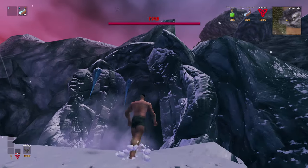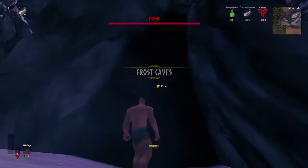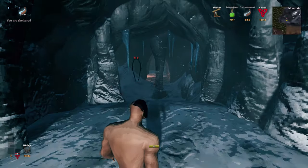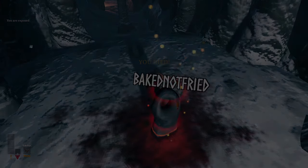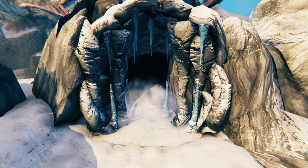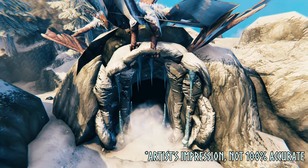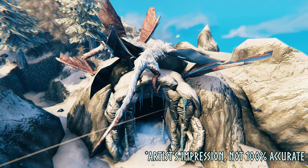I wanted to find a way to cheese the AI and get Moder to always land in the same spot. The only idea I could come up with involved finding a frost cave. Luckily, there was a second cave nearby. Most of the time she would land on top of the cave's entrance, and I was protected from a lot of her attacks. If I really needed to, I could always enter the cave to avoid damage.